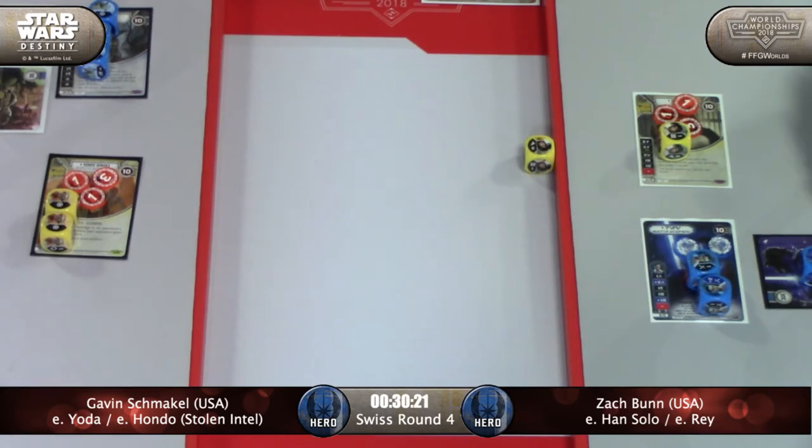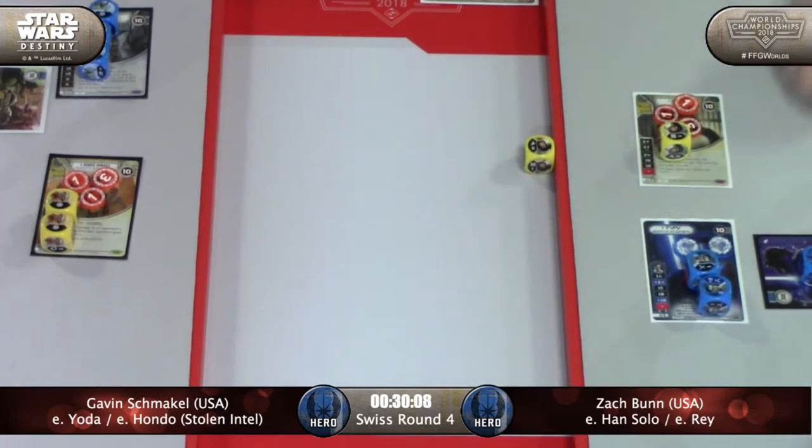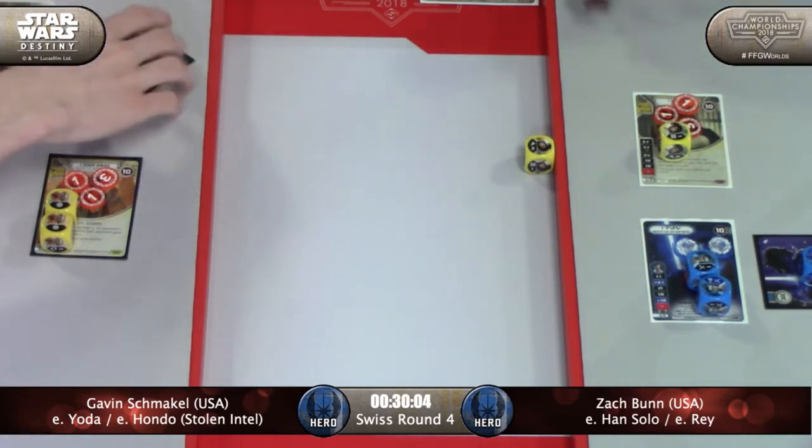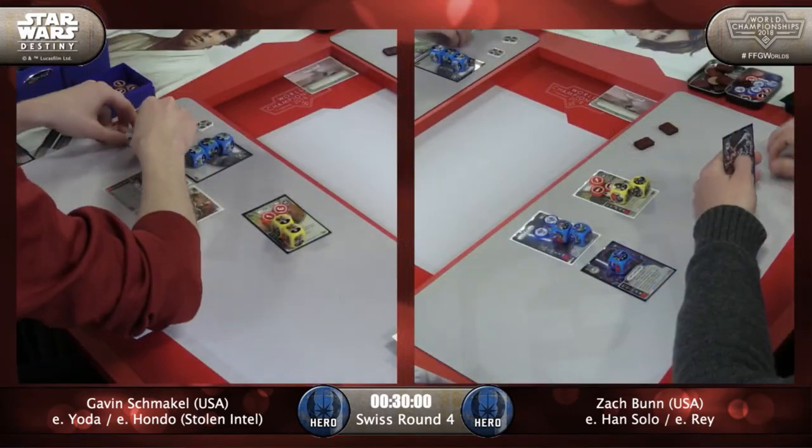He wants to try and get some value out of that, but sitting on that Riposte is not a bad thing to have, especially since Rey's still got two shields on her. The Hidden Blaster goes back on top of his deck so he can do it all again next turn. If he can do four damage to Hondo in a hurry - if he can pop Hondo, that's a huge, huge swing.